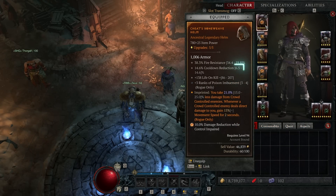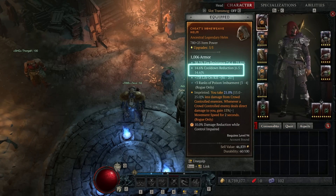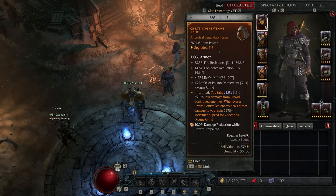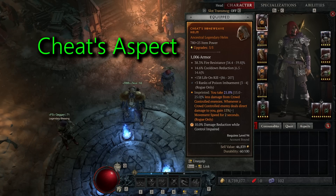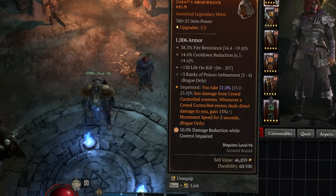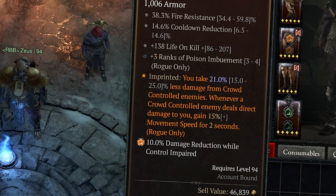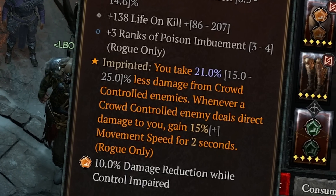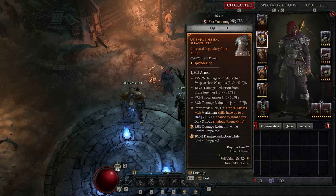For the helmet you definitely want to prioritize cooldown reduction — rain of arrows has a 60 second cooldown and that 14.6% cooldown reduction on my helm helps tremendously. Aside from cooldown reduction, get things like life on kill and ranks to poison imbuement — generally utility based stats. The aspect I went with reduces damage taken from crowd controlled enemies, and since we have so much crowd control in our kit through rain of arrows and poison trap we have a pretty consistent source of this damage reduction. It also grants movement speed for two seconds when a crowd controlled enemy deals direct damage to us.